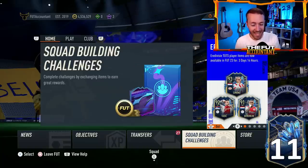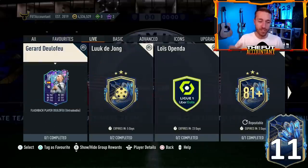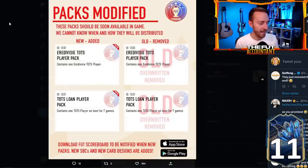We're projecting again today about what the content is going to be. EA has been pretty on schedule these last couple of years with Tuesdays being the day where we start to get the guaranteed Team of the Season packs — this has been a staple of FIFA for years, going back to FIFA 18 and FIFA 19. We only have one pack added to the code so far: an Eredivisie TOTS player pack. We don't have a Community TOTS pack added to the code yet — that might be a new update coming today.